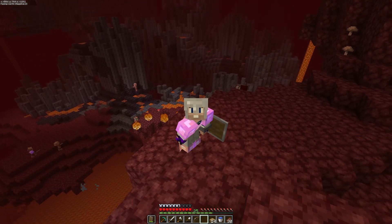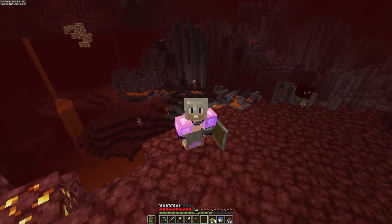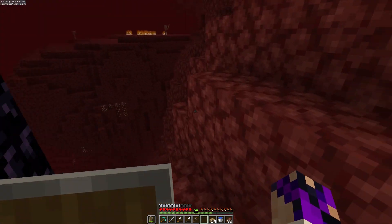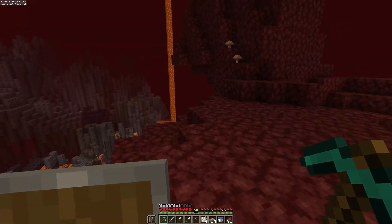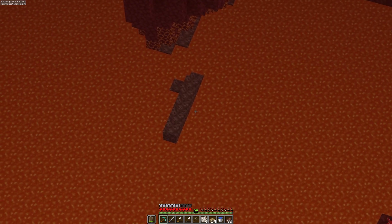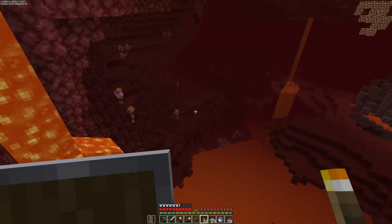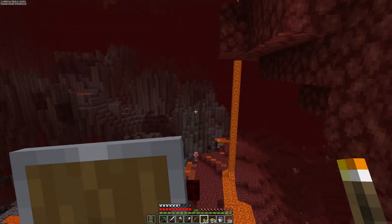We have everything we need right within eyesight. Right behind me is a basalt delta, which is exactly what I wanted, because I need all that lovely blackstone — all of that stuff. And quartz, which there are a couple pieces just scattered around, so we're just going to take them. I also want to see if there's soul sand around here. I don't see any soul sand from our first initial vantage area, except down there in the middle of a lava lake. I think if I go down I can get that.